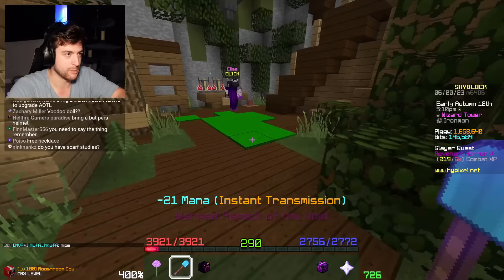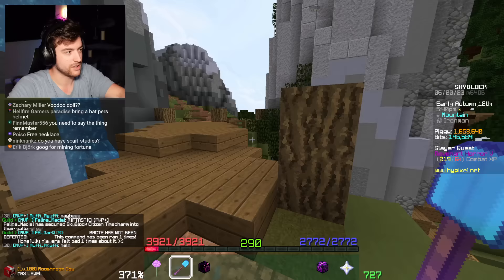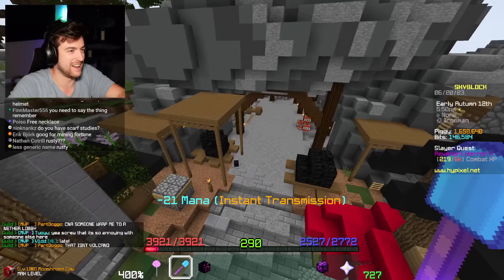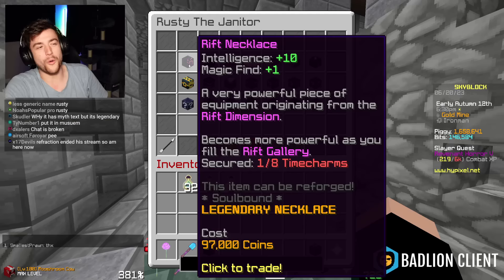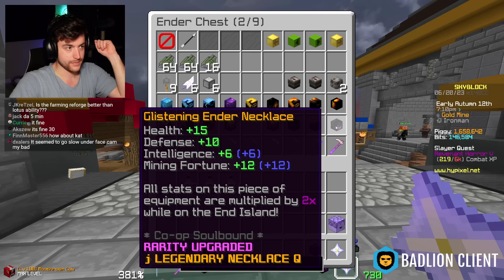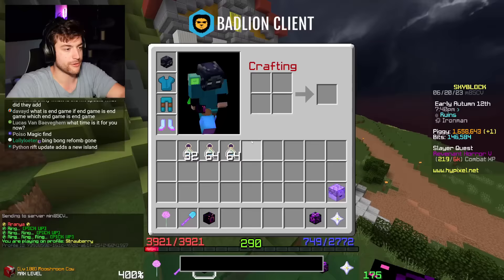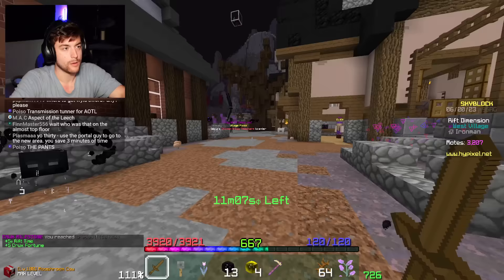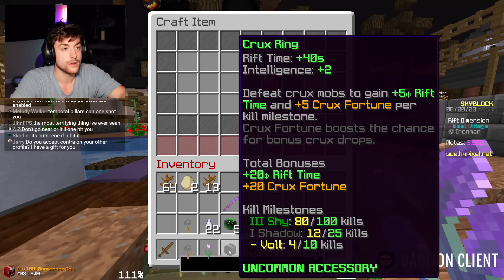Can I get another one? Can you get multiple or just the one? 'A very powerful piece of equipment originating from the rift.' Hey, I need one to put glistening on and another one to put strengthened on - you know how it is. Let's speak with Rusty first - maybe we can get an extra one from him! The ender necklace is getting replaced soon. Once I get a recom it'll be better, otherwise it's tied with the ender necklace. Temporal pillar - we get a little extra time!